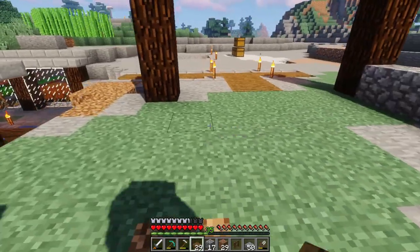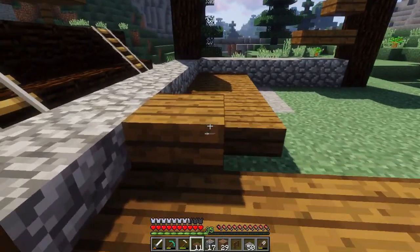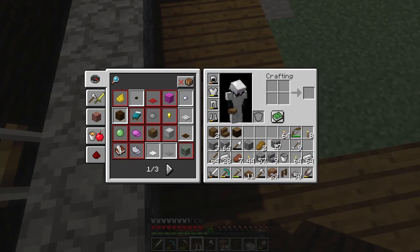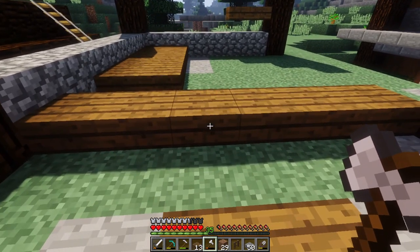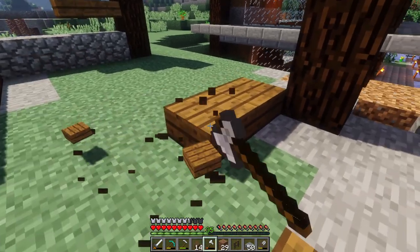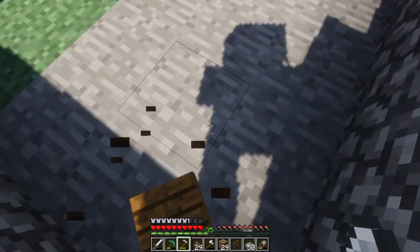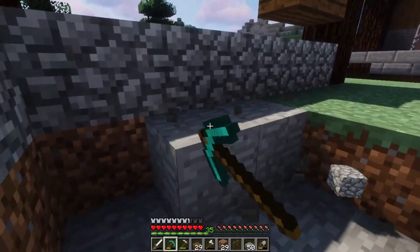I think I'm going to do something really different with this house — although I don't know how the door is going to work for that. Yeah, the door won't work if I do it that way — unless I lower the ground by one. So I'll have to clear this area out and replace it with the wood flooring.